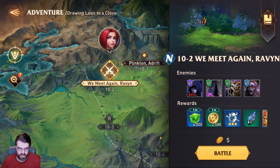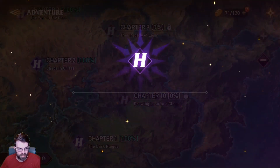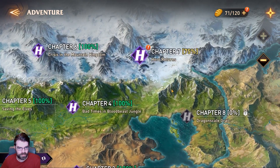I went into Adventure very first thing and cleared as far as I could. Just this morning I got up into Chapter 10. I went as far as I could in Normal Campaign in Adventure mode, then swapped over to Hard and went as far as I could there. In Hard, I was able to make it all the way up to almost done with Chapter 7. That was the very first thing I did.